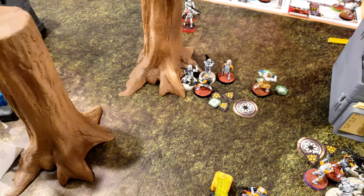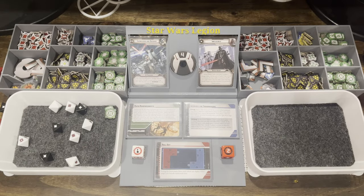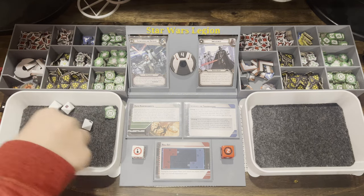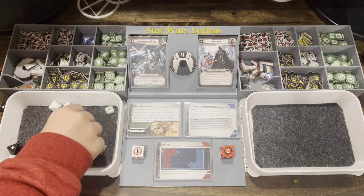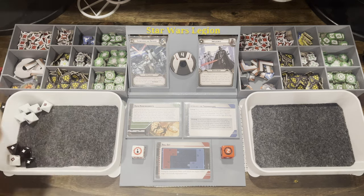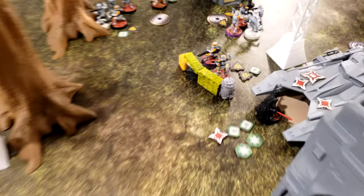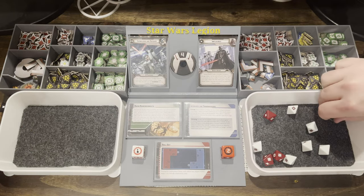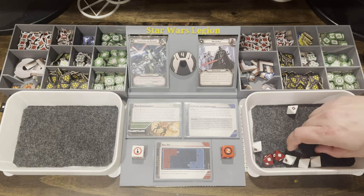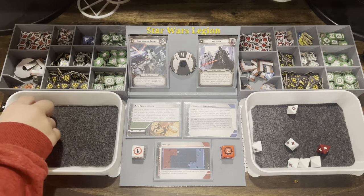Clone Troopers with one suppression activate and aim at the Speeder Bike, hoping to take it out. Rolling well — five hits with one canceled by cover leaves four hits. Three go through after saves — the Speeder Bike is finally dead. Another squad aims and shoots at two Clones in cover — five hits, two canceled by cover and suppression, leaving three. One is surged to defend — one Clone dead, one more suppression.